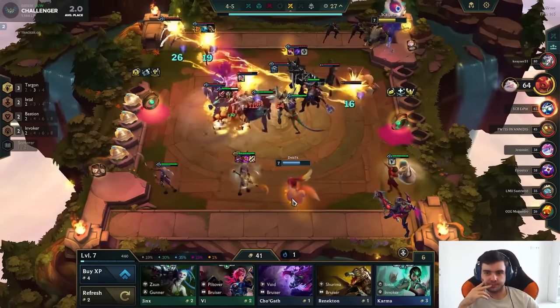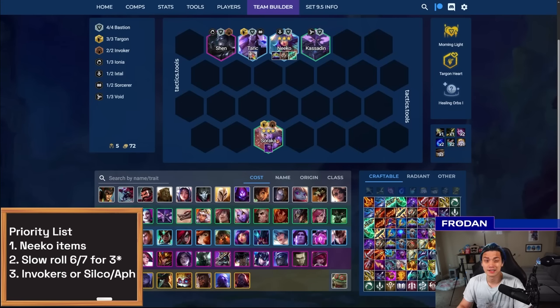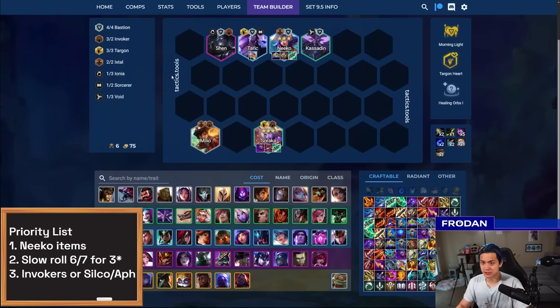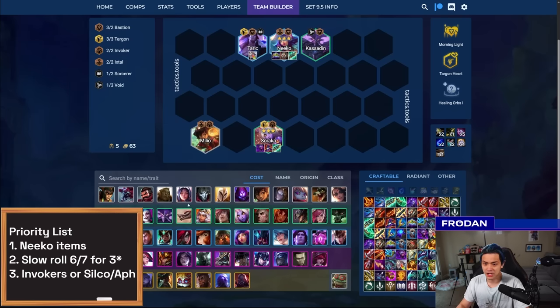Another variation is to try for Soraka 3. Soraka really wants mana generation items — usually Shojin or Adaptive Helm. I like Adaptive Helm a little better right now with lots of AP. Archangel's is great for scaling AP, but you could put Deathcap on her. You usually still roll at 6 — Azir and Niko are actually still pretty good at 6, despite being one level below what you usually roll for. If you're rolling for 2 and 3-costs, level 6 is pretty close to optimal since you're not spending extra gold to get there.